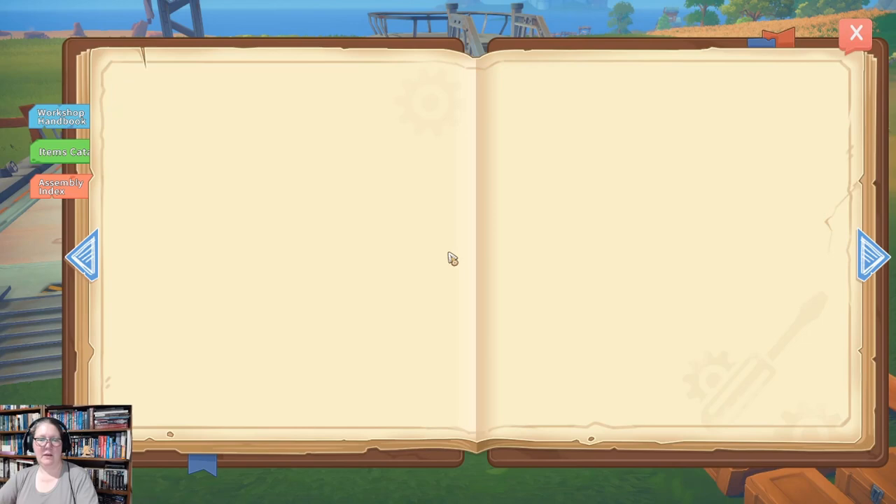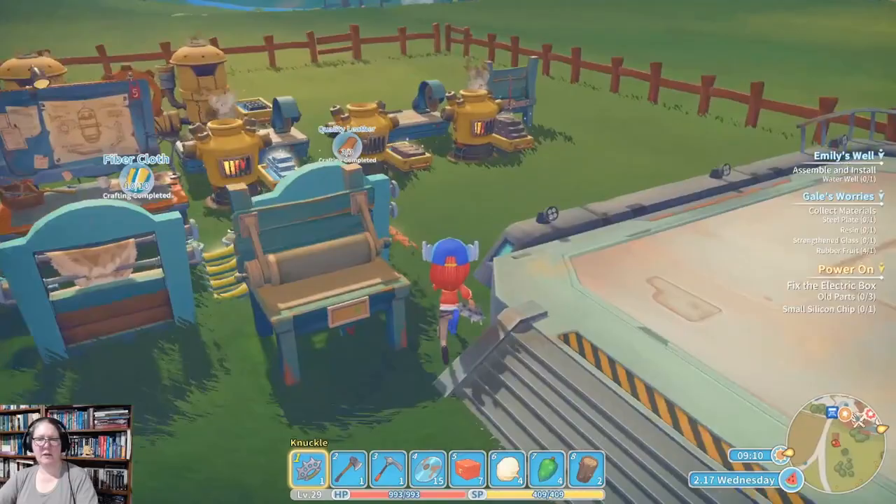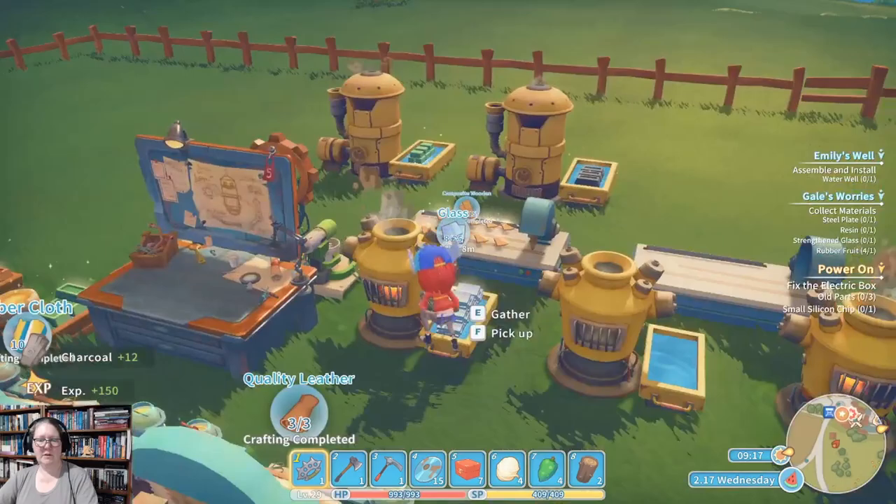We need one construction crane, which requires a level two assembly station. I need some more pulleys — I have enough cable and just enough planks. One hoister and three steel frames will be a bit tricky. I'm not going to have enough to do that straight away.